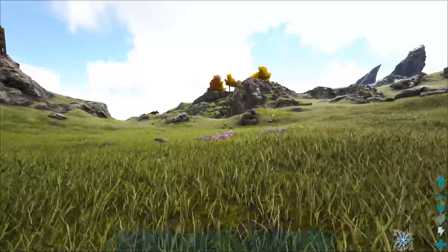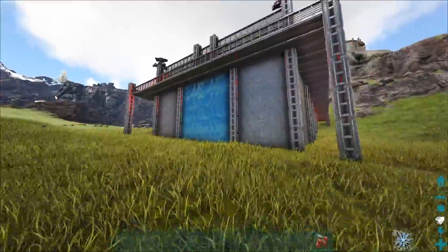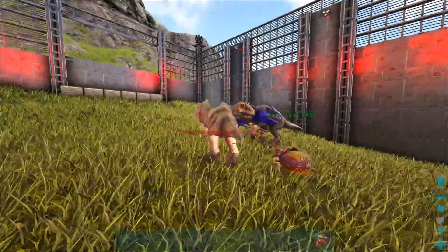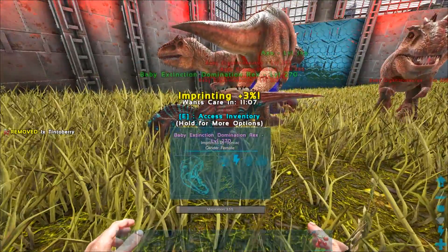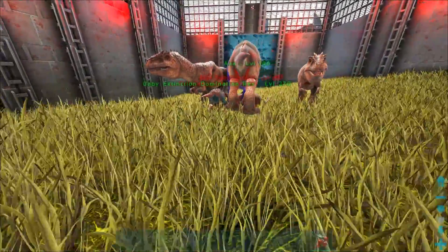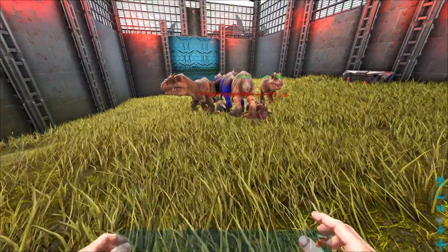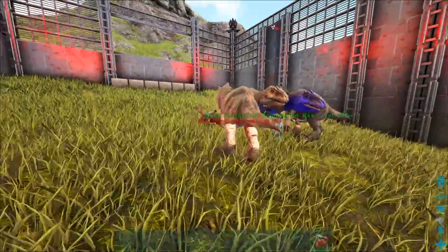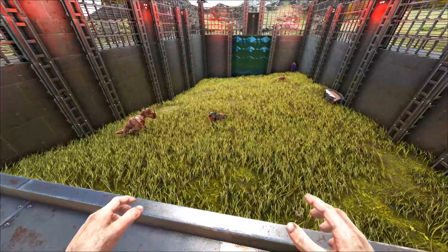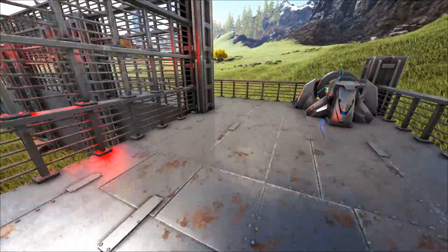He's just not aggroing at all. He requires an imprint — three percent, amazing. The nanny is also imprinting him, but I did a manual one to get the little animation. I put him on Wander again just to see if that helps. Normally I'd have them aggroing constantly. He's going around eating the dead baby gigas. The dung beetle is also eating things — the two of them are just eating things. That's fine.